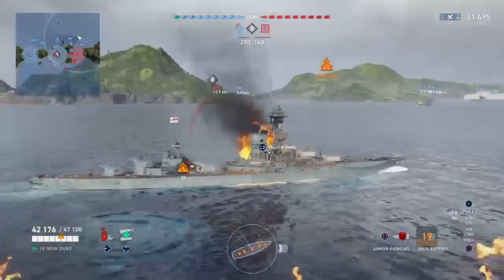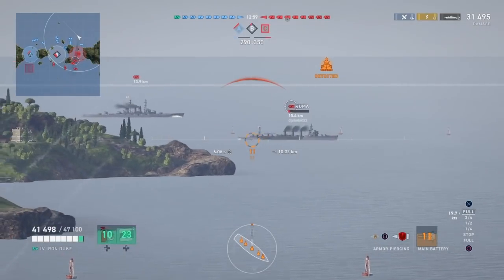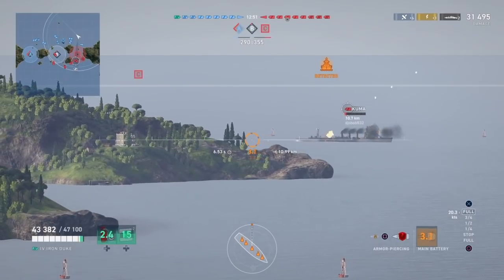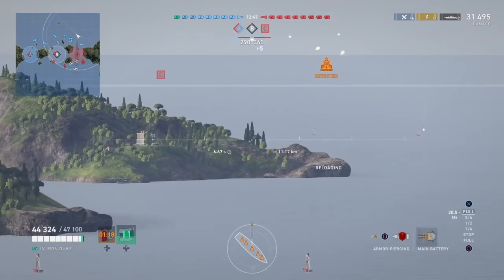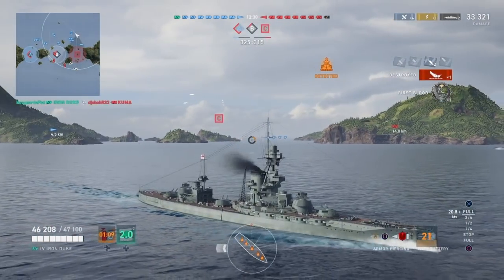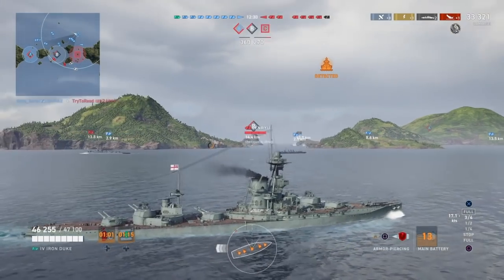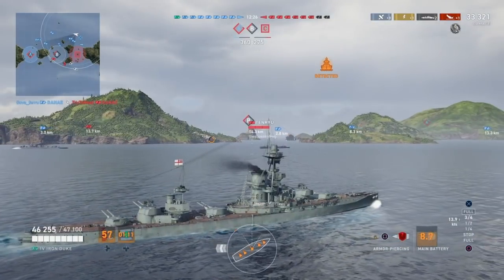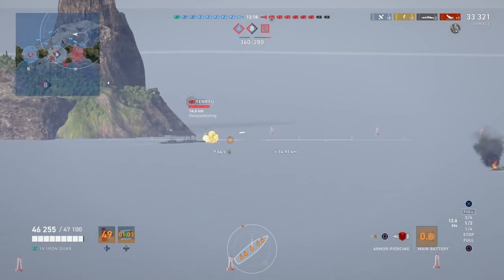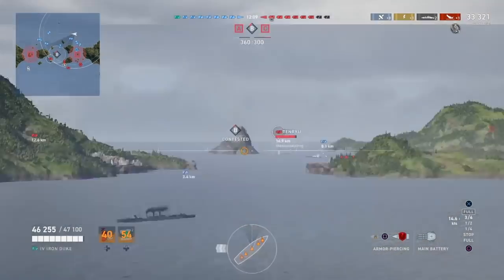Against cruisers, AP broadsides at the waterline work really well. You can also get a fair amount of citadels with HE shells, but I'm mainly trying to use AP. The HE shells in the Royal Navy have very high chances to set fire, and a lot of players see that as a strength of the ship. Generally you want to identify what sets a ship apart and play to its strengths. But in my mind, you're giving up a lot of potential damage by not using AP shells. AP still has very high damage output, and aiming at less armored parts of the ship is the way to play it.